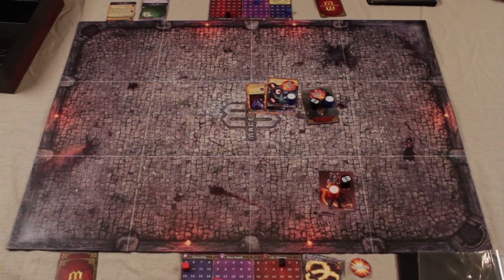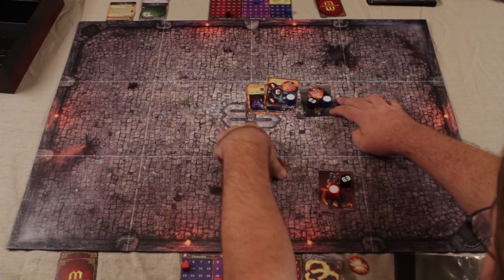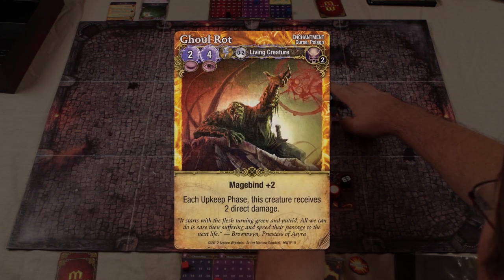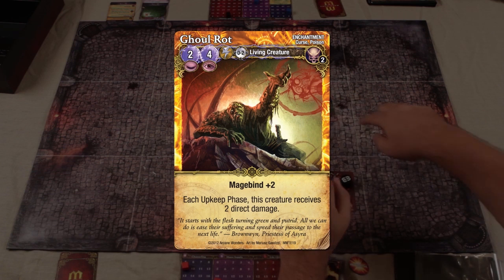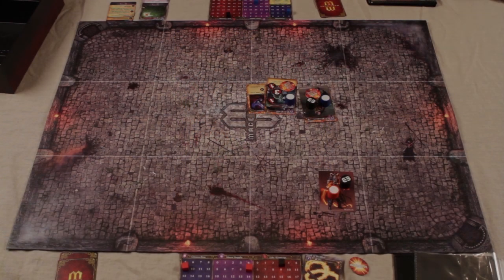Once the channel phase is over, but before the upkeep phase begins, the Warlock reveals his hidden Ghoulrot enchantment. He pays six mana, bringing his supply down to nine. The Ghoulrot has a mage-bound trait of two mana, meaning that normally when attaching it to a creature it would only cost four mana, but because he's binding it to a mage it costs two additional mana — so instead of four, the Warlock pays six mana, bringing his supply down to nine.